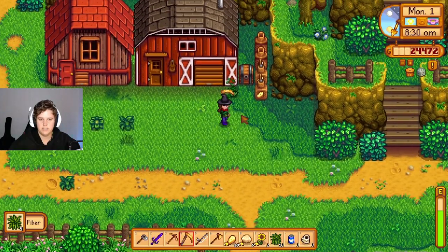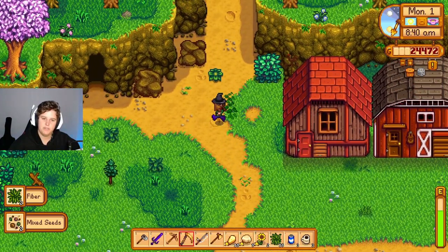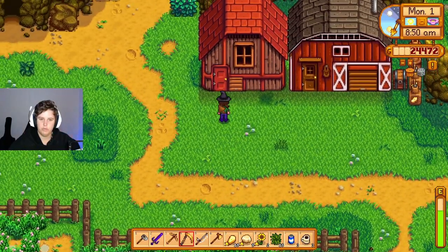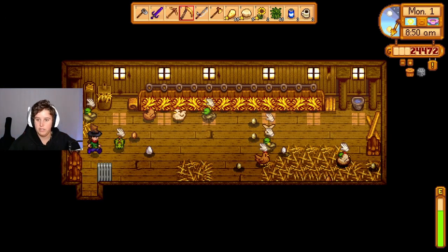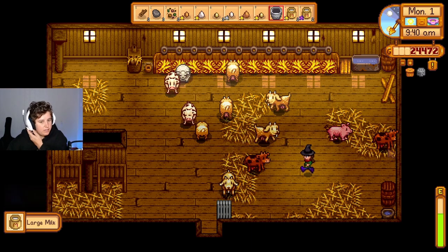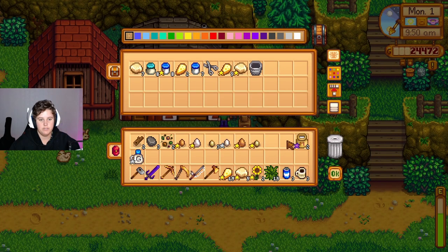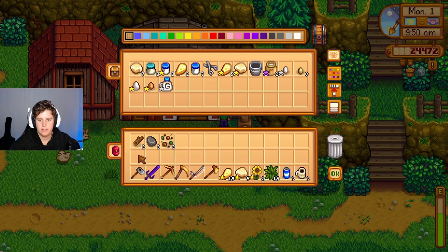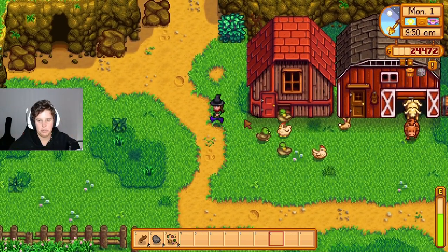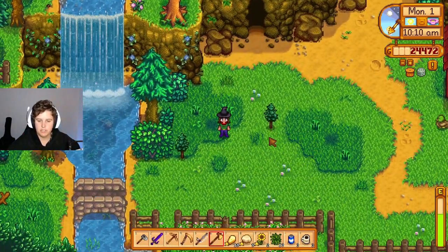There isn't any grass here for our animals which is kind of sad, but they can just wander. I think I might move them again — knock down this collection of trees and move them into that little paddock area so we don't have to worry about them. What we are going to do is get a bit more money and then buy the auto grabber from Marnie's — then it can literally just automate itself and all we have to do is say hi to them. If we need milk or eggs we kind of have to be quick about it, or turn off the mod. And I think I'm going to do four-day episodes.